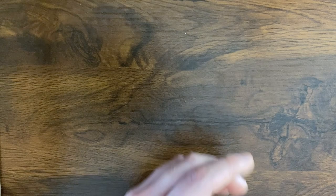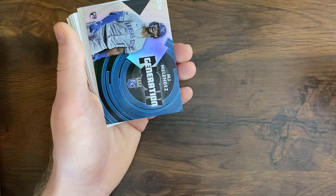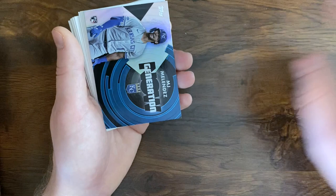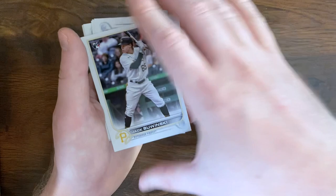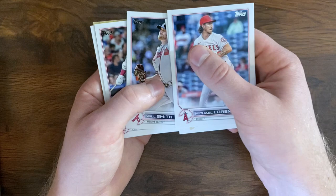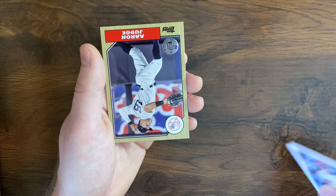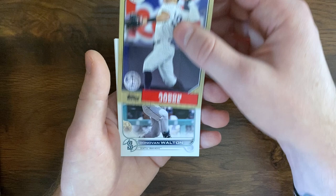Kyle Tucker, Anthony Rizzo, Reid Detmers, Yu Darvish, and we got another rookie generation — MJ Melendez. Still no black and gold — those must be hobby only if I had to guess. Jack Sawinski, Michael Lorenzen, Eric Thames, Alec Thomas rookie, Will Smith, Nick Castellanos, Seiya Suzuki rookie, Nick Pavetta, Carlos Rodon, Shane Baz rookie debut, Aaron Judge 87 — very nice. Donovan Walton and Heliot Ramos rookie debut.